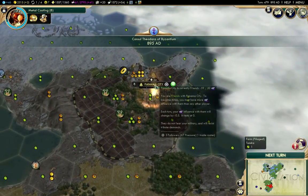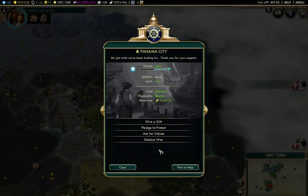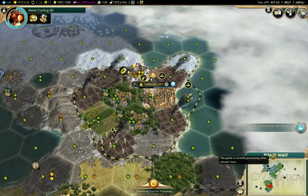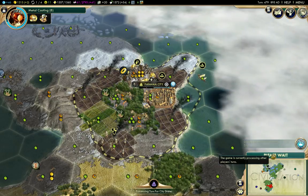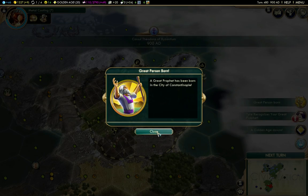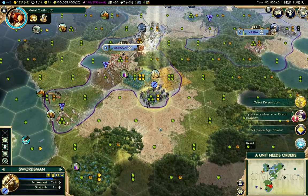If I go over to Panama here, I can bribe them, and that restores my bonuses from there. It's a great profit, and I have a golden age for 20 turns. It's going to be 55 turns for a policy - that's quite a long time.